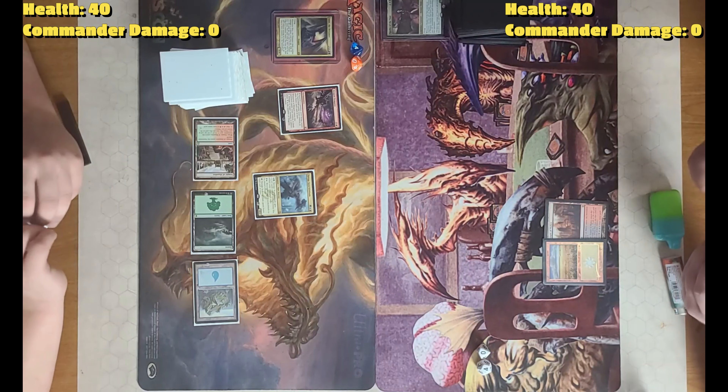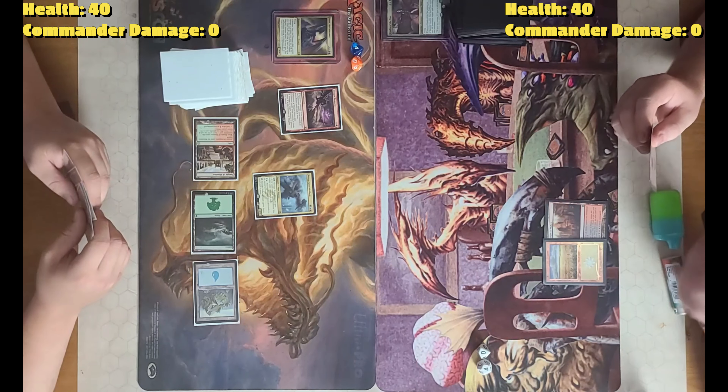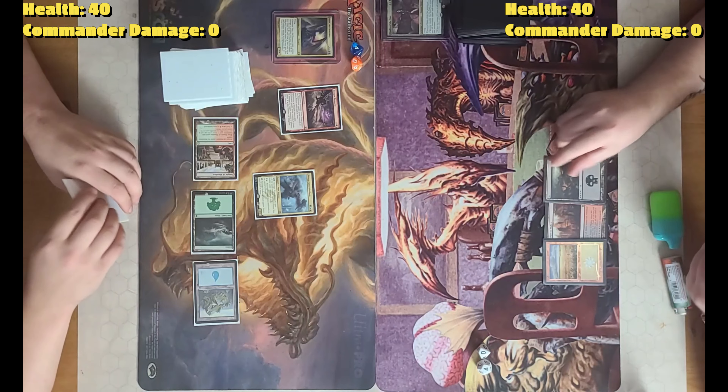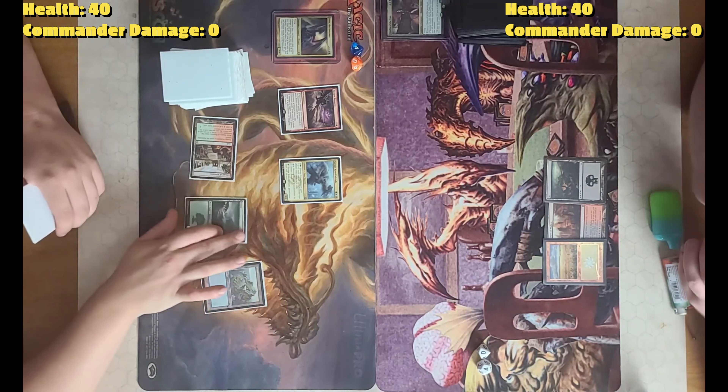I draw. Land per turn is going to be a Swamp. I'm going to pass because I can't do anything right now.